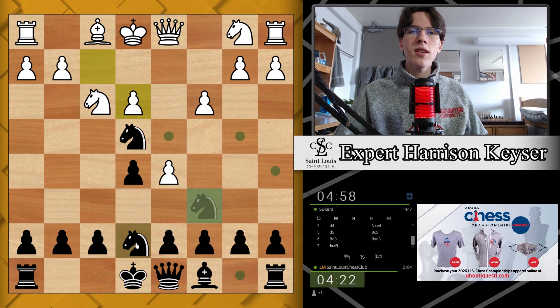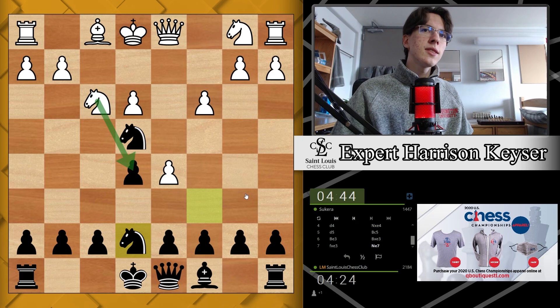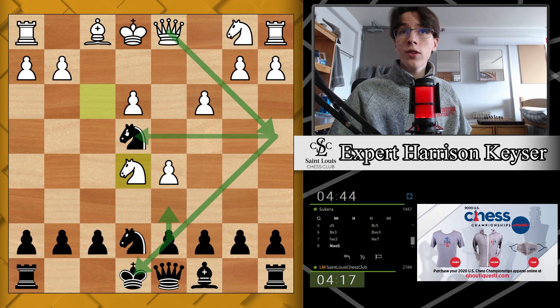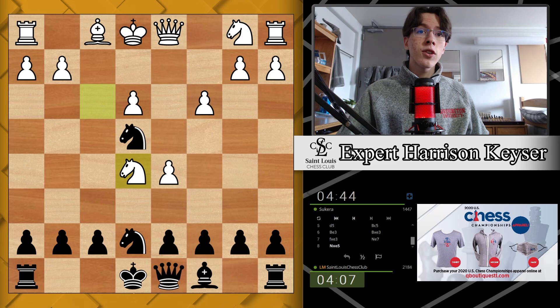We'll see where my opponent plays next. He does have this pawn — he can take on e5, there are some other moves available as well. He does take the pawn on e5, and I think that is a good move. Wouldn't want to play d6 here because queen a4 check — that's a fork on the king and the knight. We're just going to castle here so that we can play d6 maybe later and get out of this queen a4 tactic.